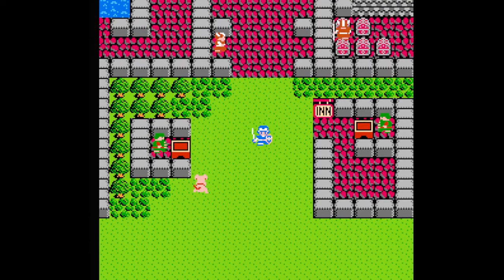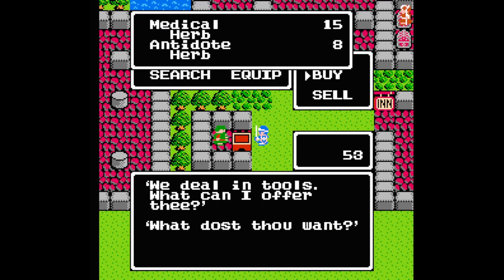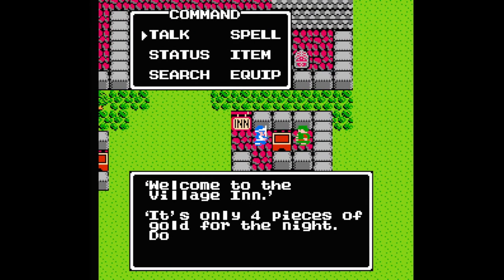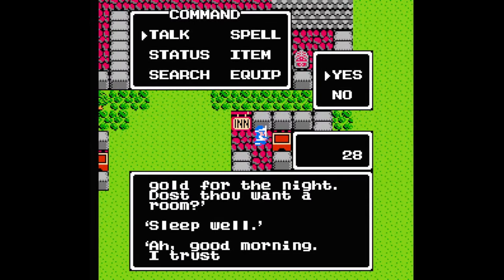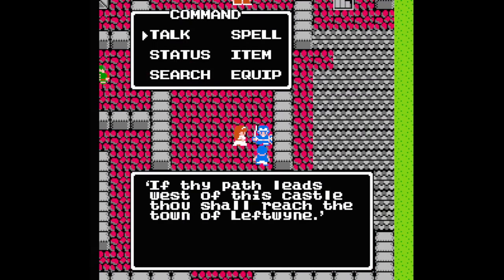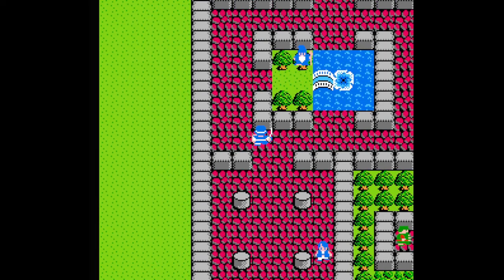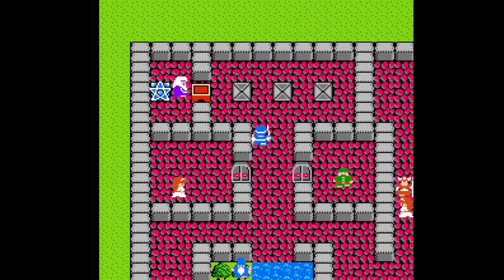To the south, just as you're exiting the castle, there's a tool shop where you can buy medical herbs for health and antidote herbs to cure poison, and an inn that charges four gold to replenish your hit points and magic points — although you'll never acquire any magic points; that'll be up to your future companions. If you talk to the people in town, you'll learn that to the west is the town of Leftwind, and the castles of Cannock and Moonbrook have a prince and princess respectively.